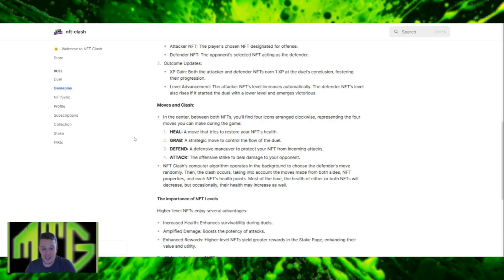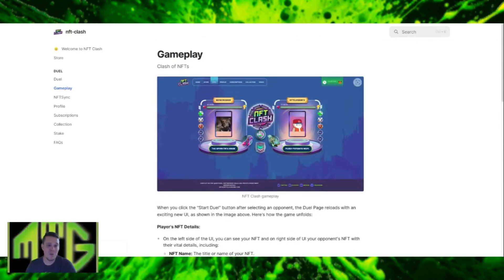Then the clash occurs, taking into account the moves made from both sides, NFT properties, and each NFT's health points. Most of the time the health of either or both NFTs will be decreased, but occasionally their health may increase as well — so I think it's going to be almost like a rock, paper, scissors type thing. I can't wait to get my hands on this and see what kind of rewards and crypto we're going to be earning.